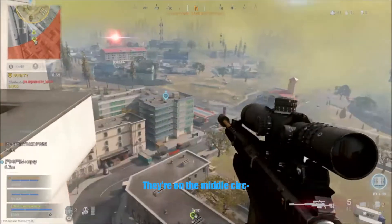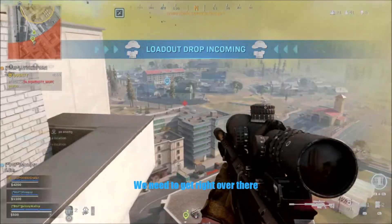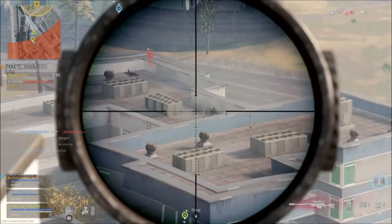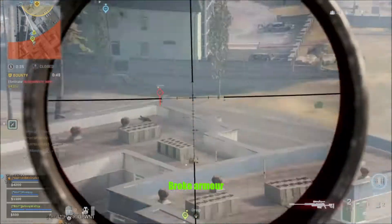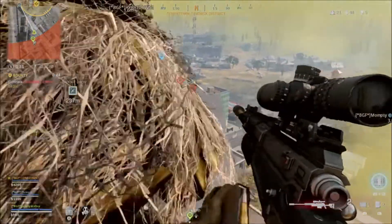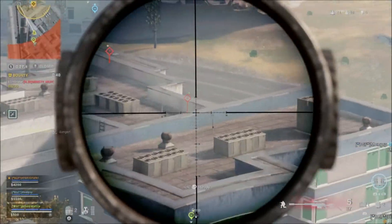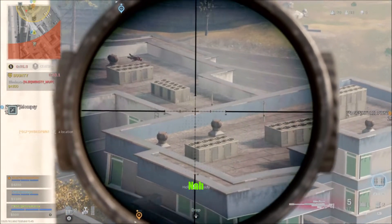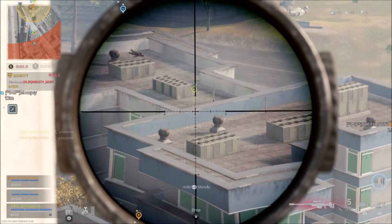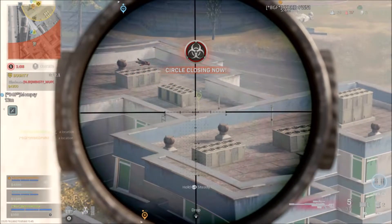They're on the middle. We need to get right over there. He's dead — broke armor. This guy's right in that corner with no armor. Green marker — on that roof. He's proper damaged. We need to go broadcast — moving in.